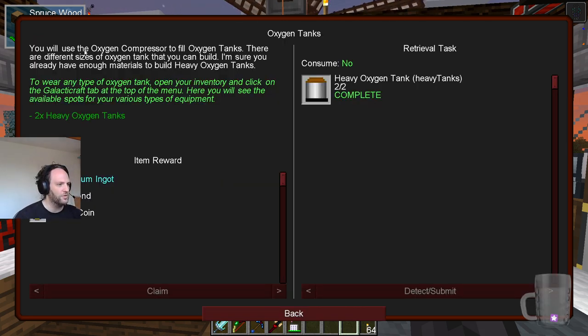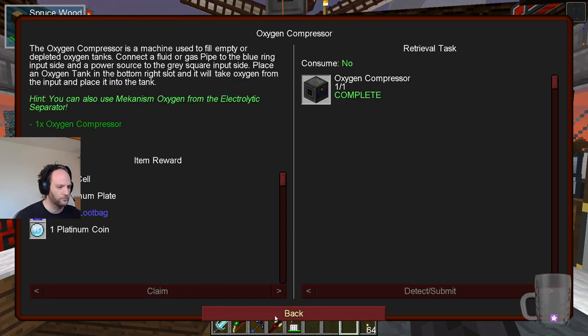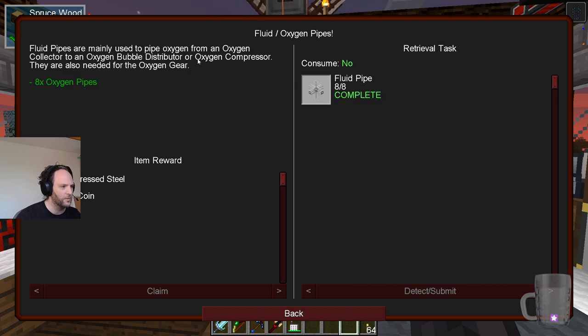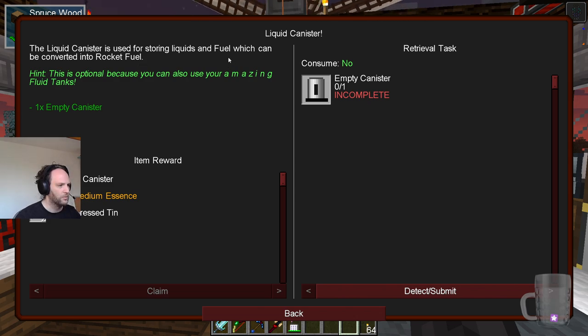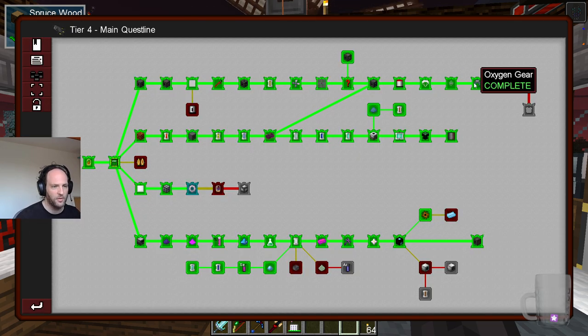Oxygen tanks — you can use your oxygen compressor to fill oxygen tanks, which is this. So we've got a collector, then a compressor, then a parachute because we don't want to die. But of course, we have slime boots, so we'll be fine. Fluid oxygen, oxygen pipes, oxygen collector, bubble distributor. There are certain things that work in the world and certain things that work on your person. A liquid canister — this is optional because you can use your amazing fluid tanks. Oxygen gear is also complete — use attached oxygen tanks to the oxygen masks. That seems important, so we've got the gear.